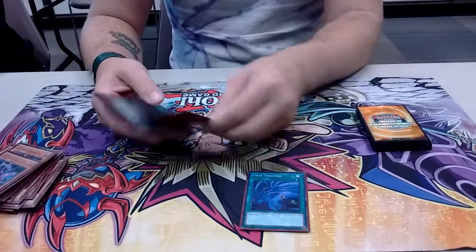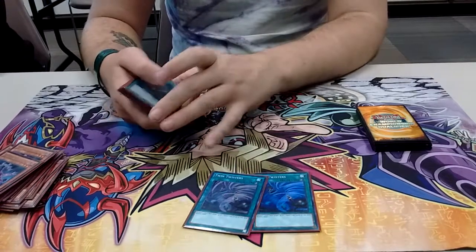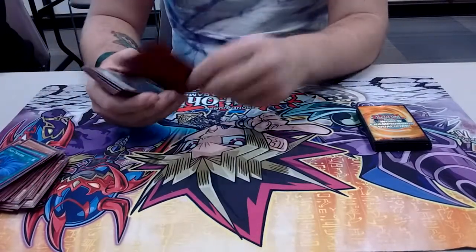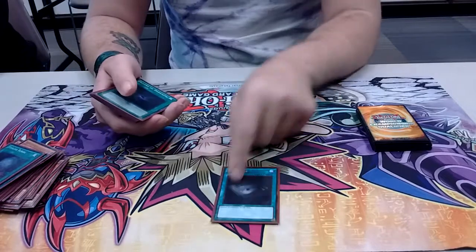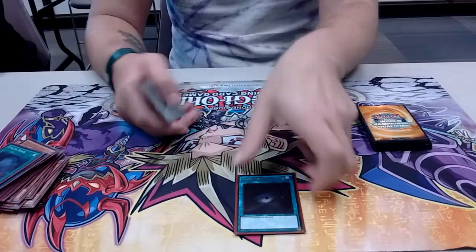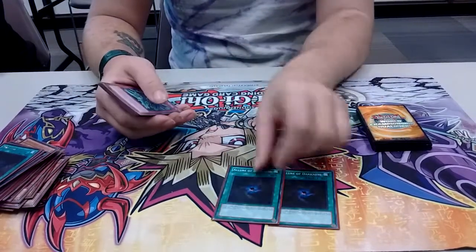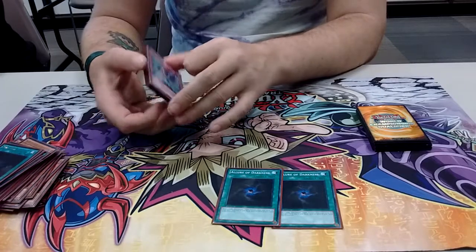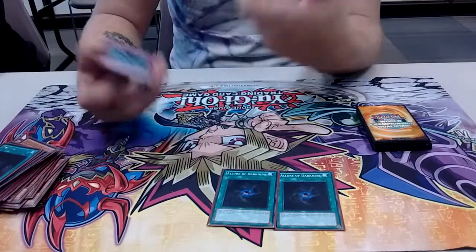For the spells, I run 2 Twin Twisters. I thought about running 3 but backrow is kind of dying and there's not a lot of back row, so for some people it's kind of like wasting your hand. I run 1 Foolish Burial just to start things off — a good way to get more searches. I run 1 Dark Hole instead of Raigeki because I want my monsters to go to the grave and proc their effects — it's better and I don't go negative with it. I also run 1 Allure of Darkness. It allows you to draw 2 and then banish 1 Dark Monster. The only problem is if you don't pull a Dark Monster or don't have one in hand, you have to discard your hand. But it's a good way to get out of a bind when you brick and just draw the cards you need.